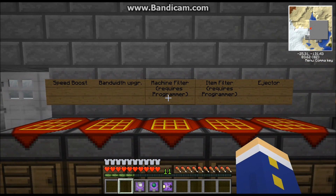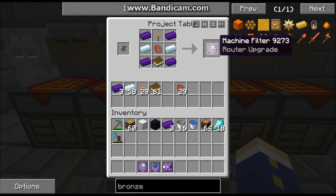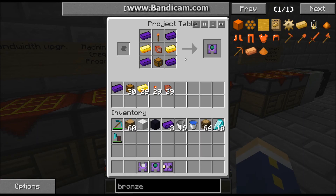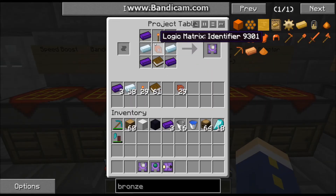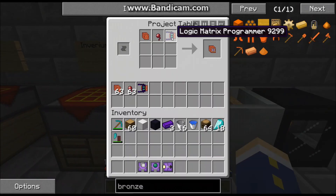Next is the machine filter. You'll see I have a little note here about it requiring a programmer. This logic matrix identifier is part of the recipe for the machine filter and the item filter. What makes it special is that the logic matrix identifier requires a very special item — the logic matrix programmer — which can only be found in dungeon chests. It cannot be crafted into the game currently, but that may change. The good thing is they're pretty common.